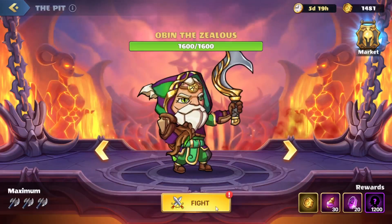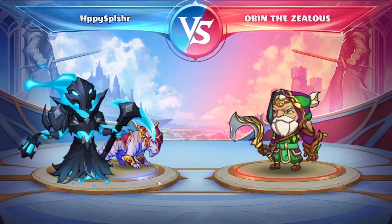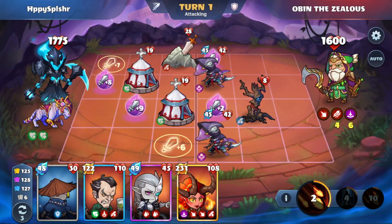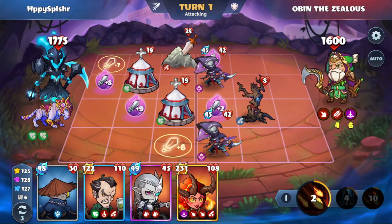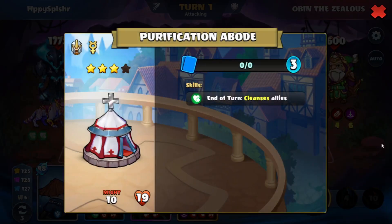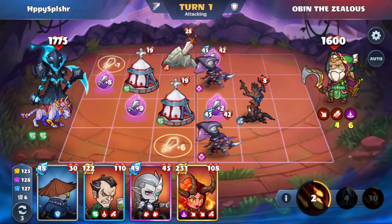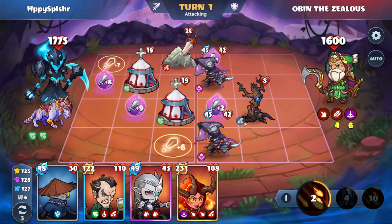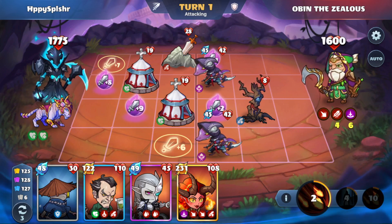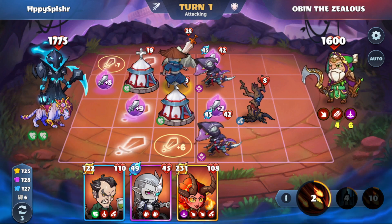In that case, yeah, let us head right in. Okay, and we already have some heroes that are destroyed randomly. That was kind of weird. Anyways, let's take a look at the buildings. We have two buildings that cleanse allies, so that's actually going to help us out a lot. We do have two heroes over here that do attack steal, and then we also have negative attack over here. I want to do a combination of two things: clear out both the attack steal heroes, and then also protect one of these purification abodes.